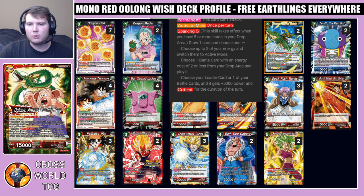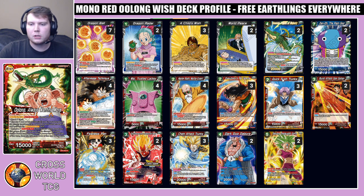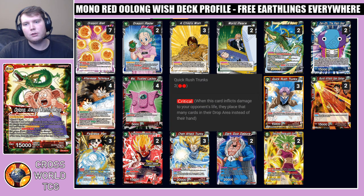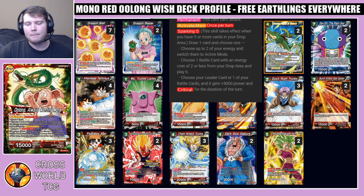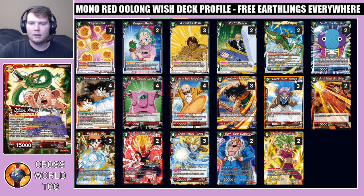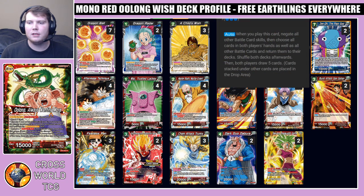Really all three of those effects are relevant in this deck because we have very strong two-drop targets. You can bring back Yamcha's Everybody's Pal to search for more cards, or bring back Quick Rush Trunks to apply more pressure. If this guy survives more than one turn on your board — a little unlikely — he gains tons of value, and even more so because we're playing quality two-drops to bring back off of him.